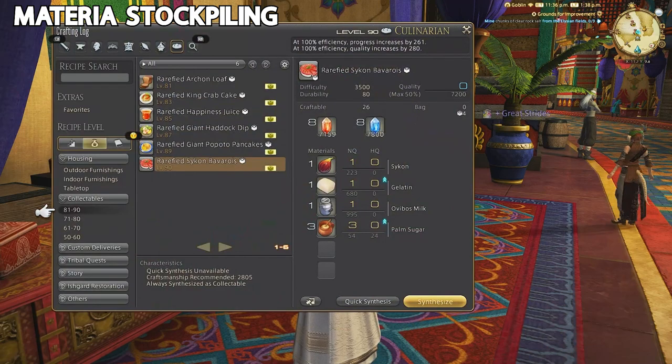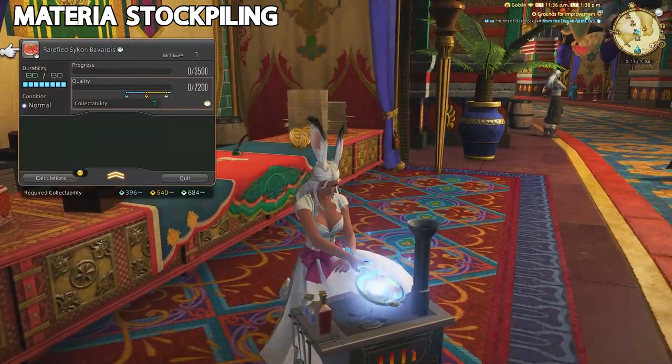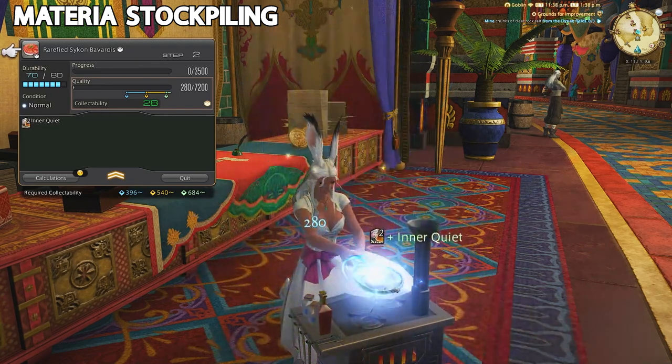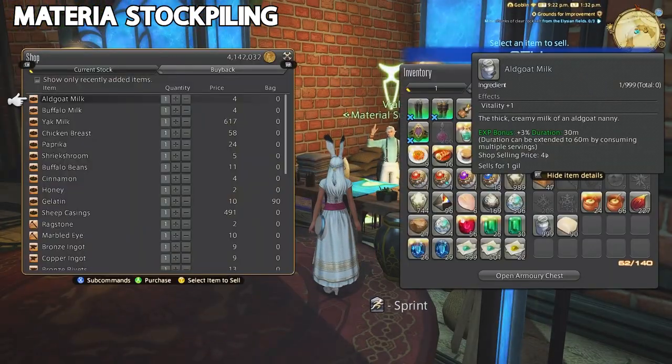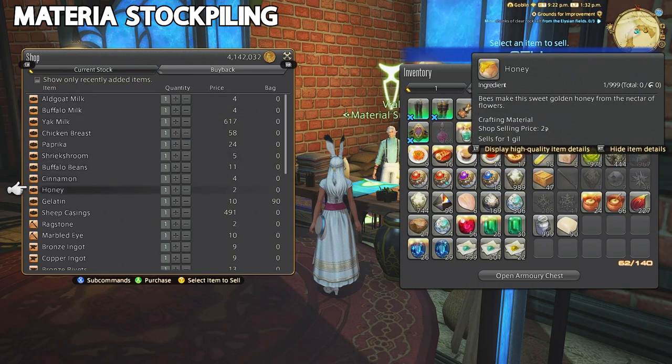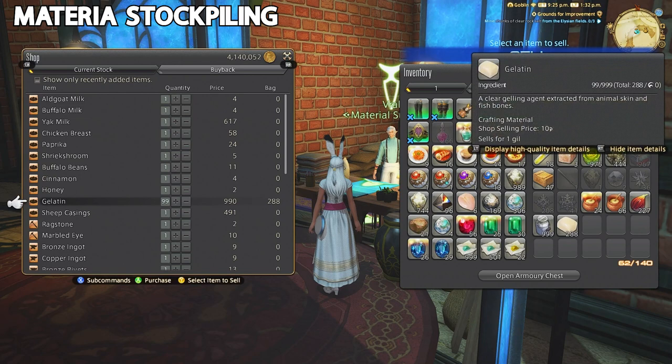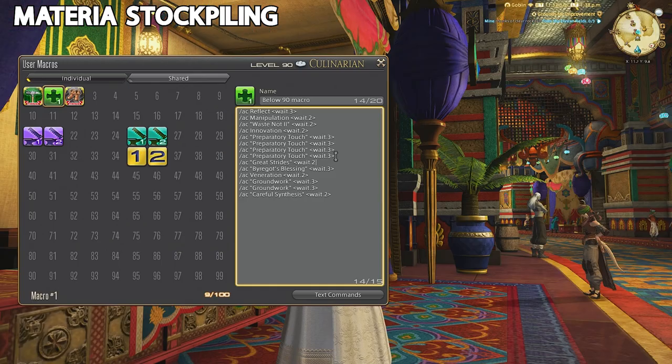The other way is purple scripts farming, which right now is culinarian. You'll make the Rarefied Sykon Bovaris, which is the easiest. You can get Sykon Ovibos milk from retainers. The gelatin can be bought from the Crystarium vendor for only 10 gil each, which is a steal. The only crafted item is the palm sugar, which you can get by crafting palm syrup — you can also attain that through your retainers. Getting max collectability is pretty easy with the macro shown here, which you can pause the video and copy if you'd like, and adjust it as needed for your stats.